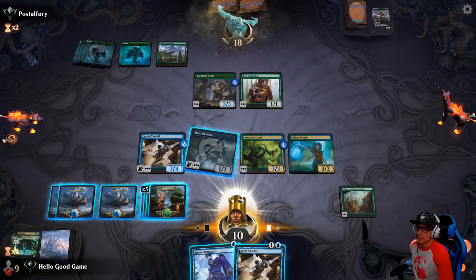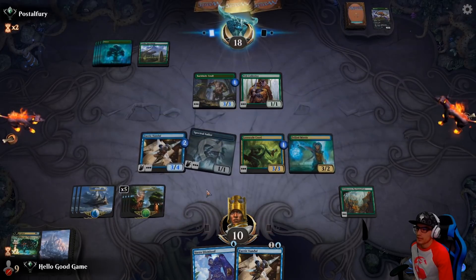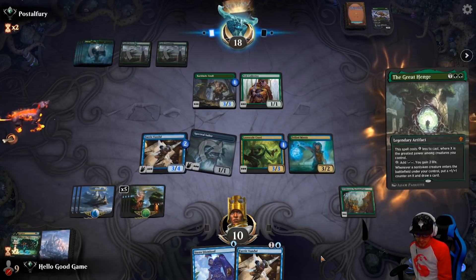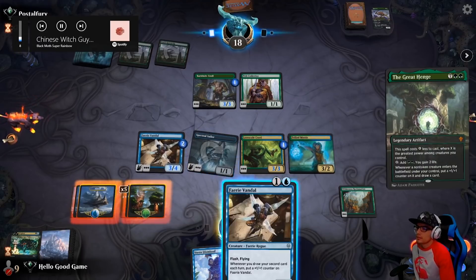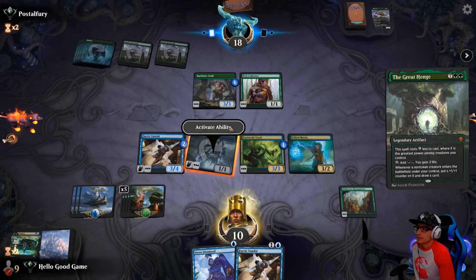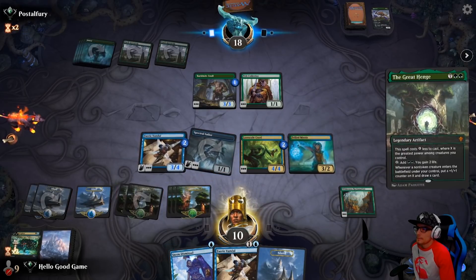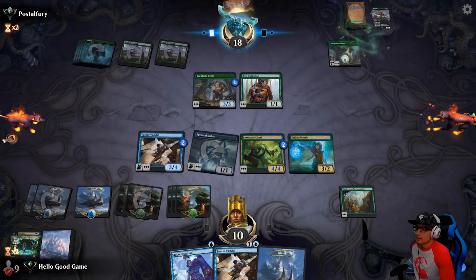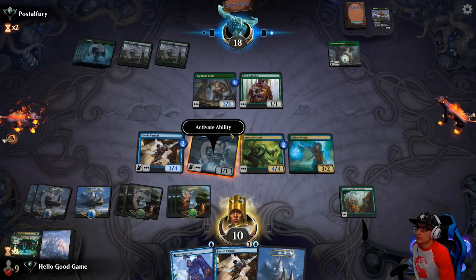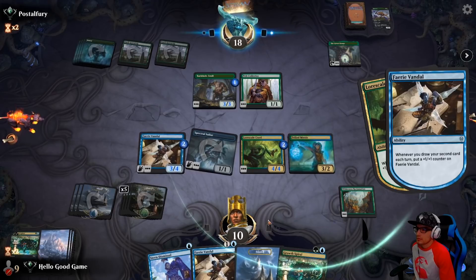There we go. Start doing chip damage here, still being fairly cautious. We should have taken a draw there with our Wilderness Reclamation — oops. That was a huge misplay. Let's take a draw here — maybe we can find something to deal with it. Just a land. Let's resolve that then. Let's take another draw here — we did miss out on one draw earlier as well. But we're so far ahead at this point that I'm not sure it matters.